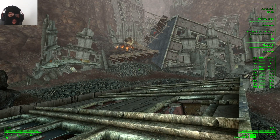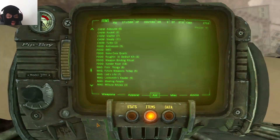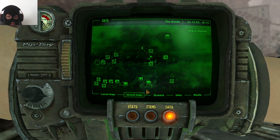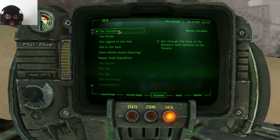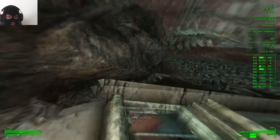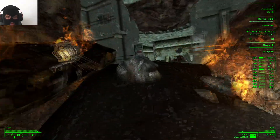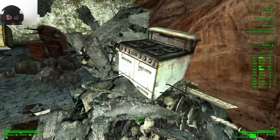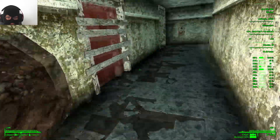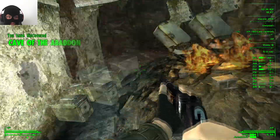Hello and welcome, my name is Rippa and now we can continue our lovely journey in Fallout New Vegas Lonesome Road DLC. Now let's go to the tunnel, get through the Cape of the Abandoned and continue to the temple. I sorted out my inventory a bit so now we have a little more space, and I fixed most of my weapons as well.